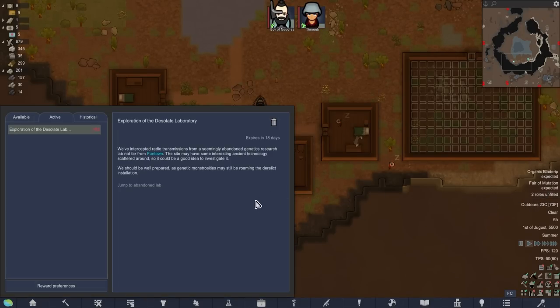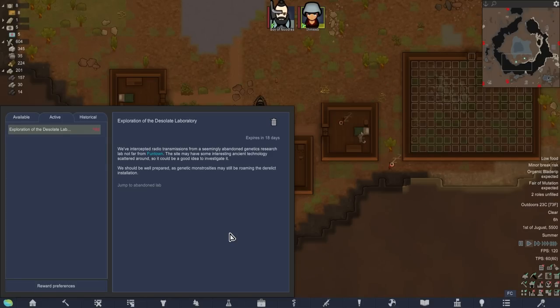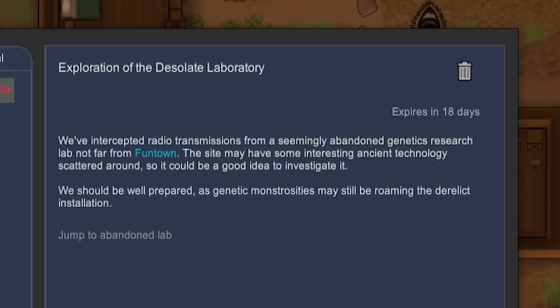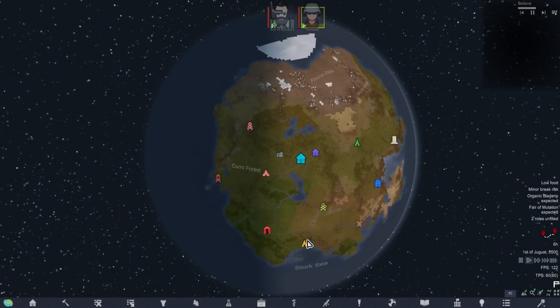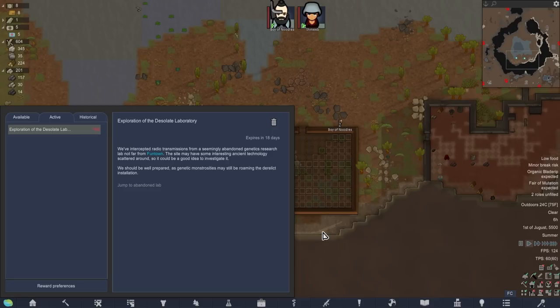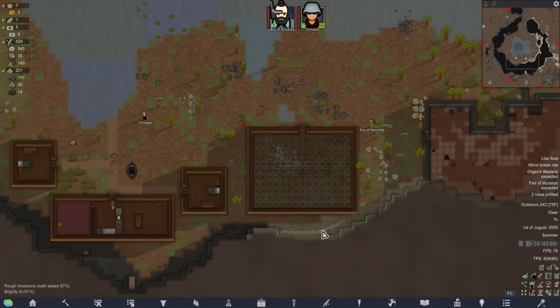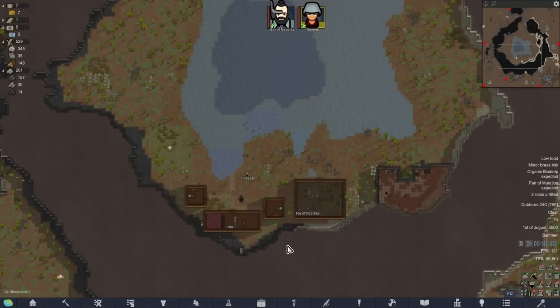Exploration of the desolate laboratory - we've intercepted radio transmissions from a seemingly abandoned genetic research lab not far from Fontown. This site may have some interesting ancient technology scattered around it - be a good idea to investigate. It's not actually that far away at all, and that becomes our new goal. How long until it despawns? It expires in 18 days. We might be able to get some new people before then.